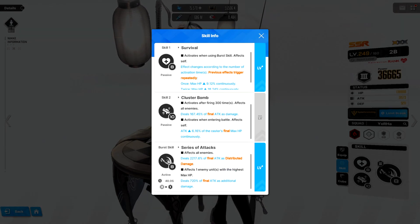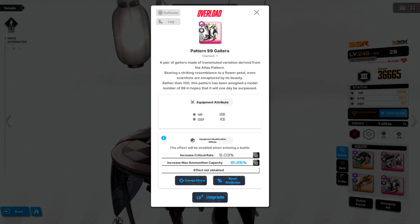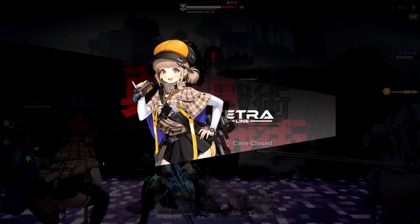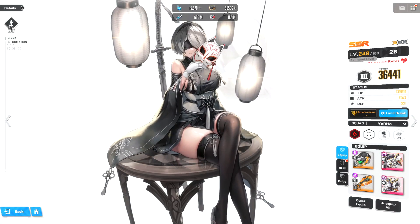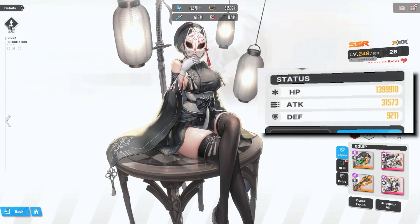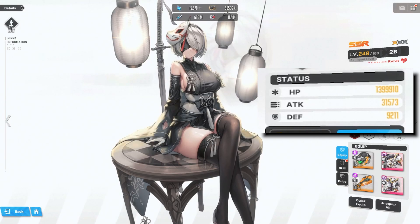It's worth mentioning that the skill description reads 'final max HP.' The difference between final and non-final is that final will include any buffs that come from your overload gear attributes as well as any buffs you receive during a battle — it's dynamic and could change constantly. A non-final stat is only calculated based on the unit's base stats, so it will not include changes from overload gear attributes and buffs given by other units.